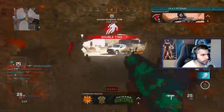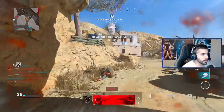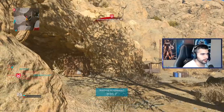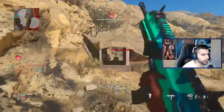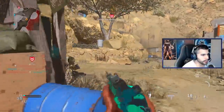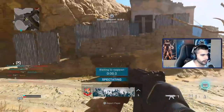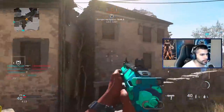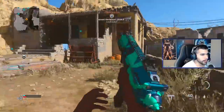So for tip number two, we're going to be talking about using both sticks and using your movement. Whenever you're on a head glitch you can hold the frame and move your right stick — your right stick moves your aim, your cursor. You can literally be in a head glitch and just move your right stick.